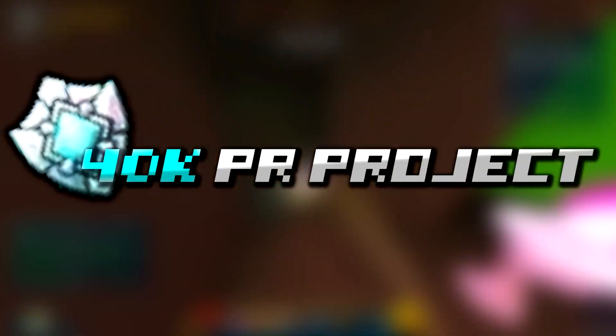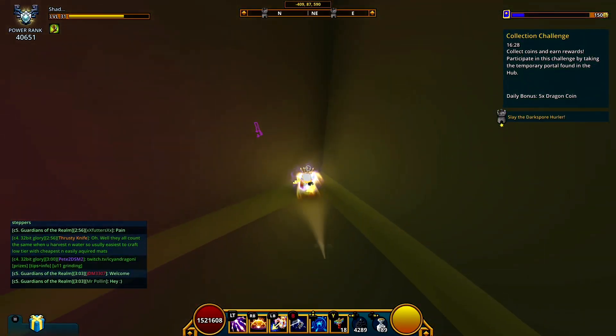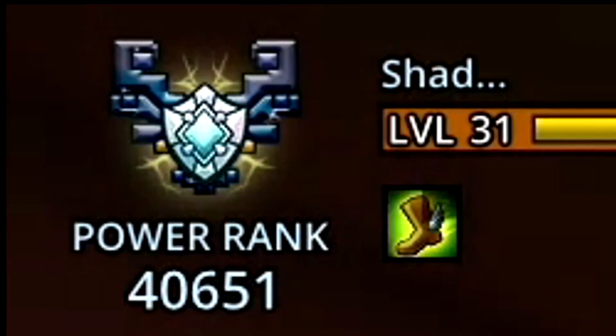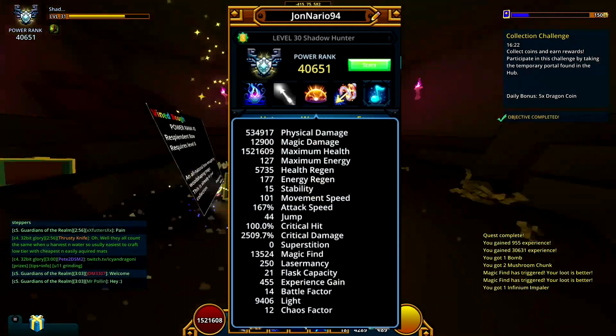Welcome back to the 40k PR project. In today's video I'm going to be going over my Shadowhunter. My Shadowhunter is currently sitting at 40,651 power rating. Here are my stats — you can just pause the video if you want. But let's appreciate that 100% critical hit. Looks really nice.